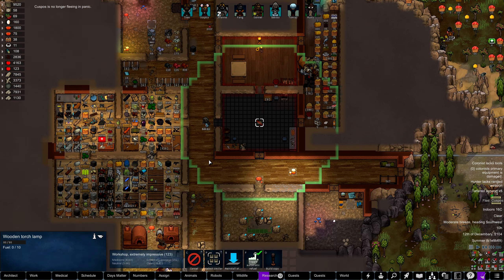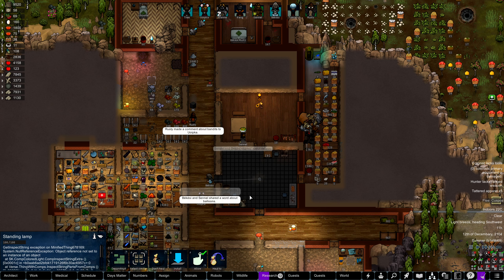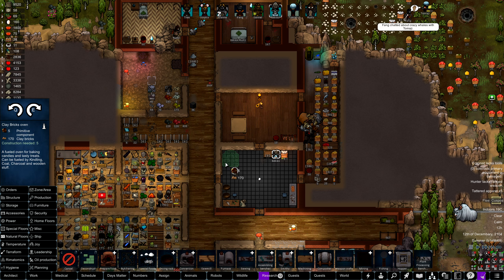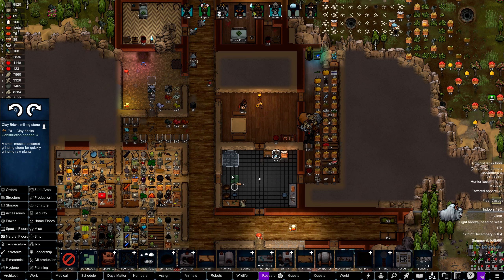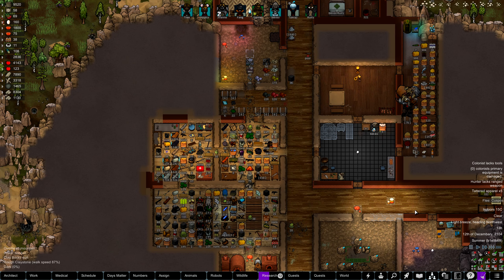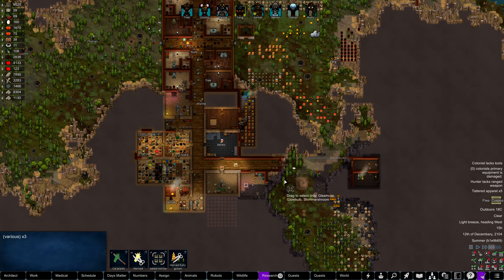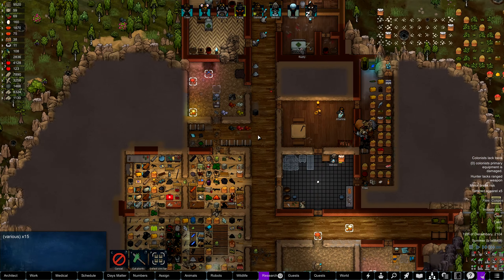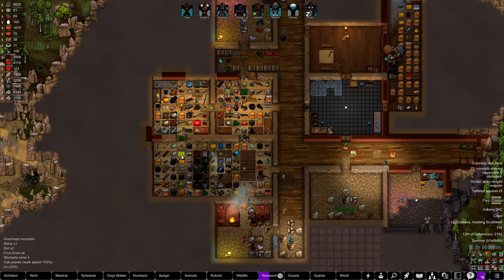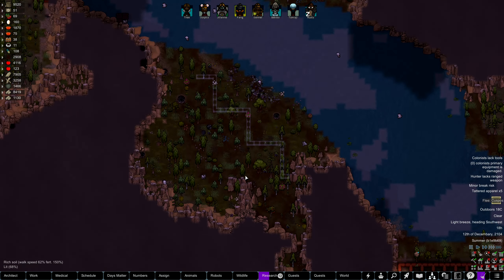Let's have Senel come over here and deconstruct and construct this. We'll install a light here and get production going. We need to get an oven, so we'll do a clay brick oven here. Then we'll also do a millstone for the wheat - we'll move one of these up here so we can get flour going. Let's go ahead and harvest some mushrooms. What is this? Wooden torch lamp, okay.